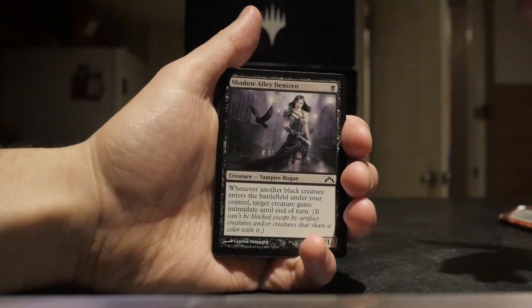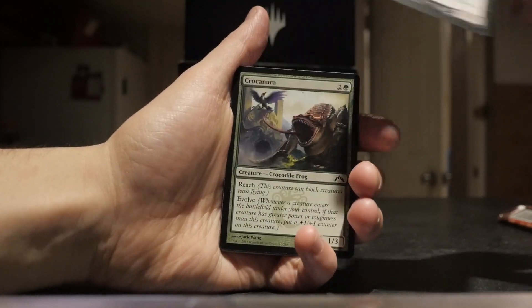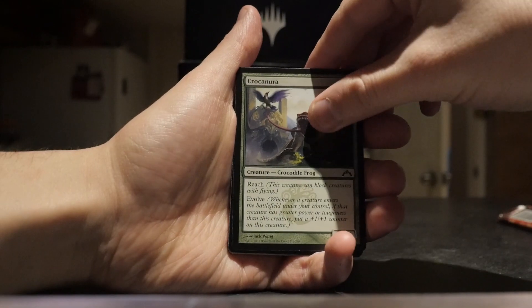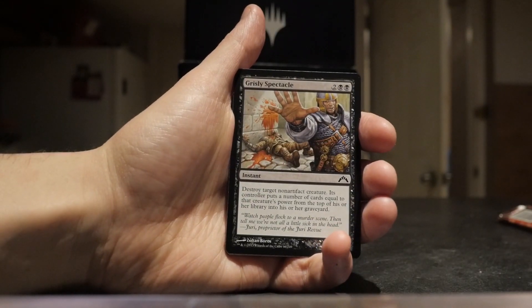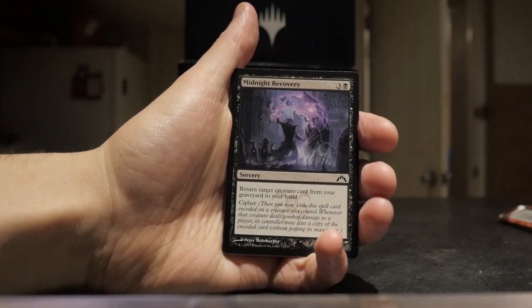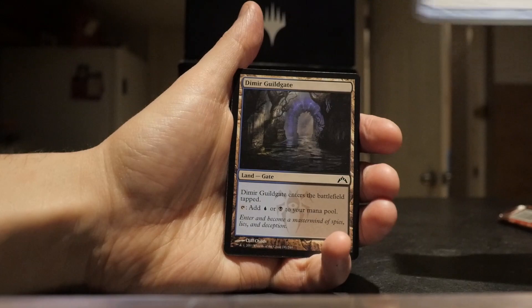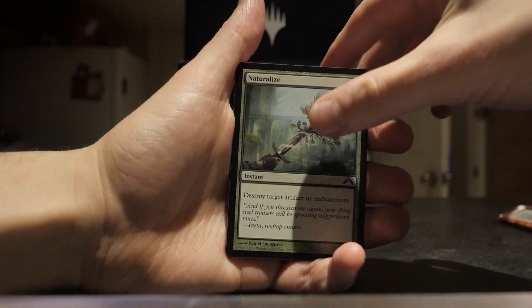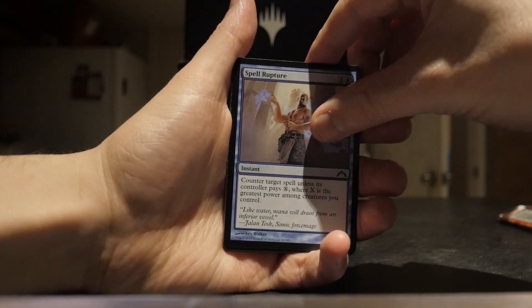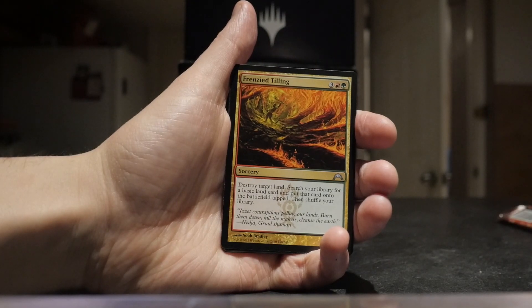I don't want to talk too much about nostalgia, but we'll go through this pack, which I'm really excited to do. We got a Shadow Alley Denizen to start, a Bio Shift — really good for Simic — Grizzly Spectacle, Midnight Recovery, Last Thoughts, Dimir Guildgate, a Naturalize, a Spell Rupture — pretty cool — and a Frenzied Tilling.